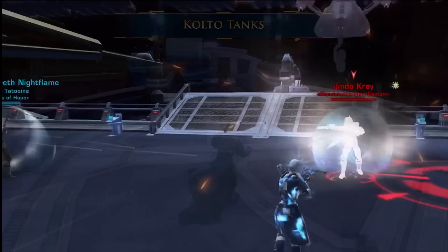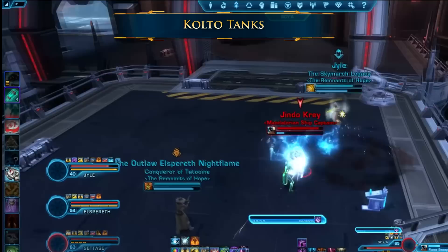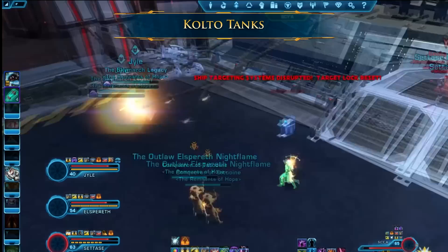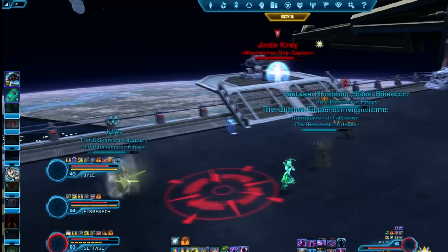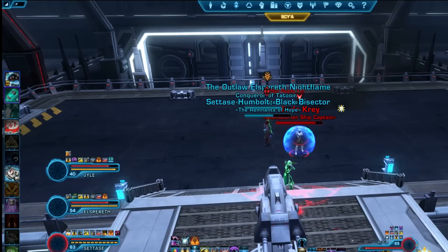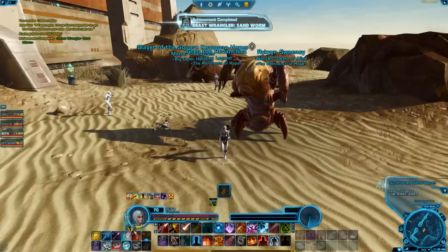Apart from using your defensive and healing abilities to keep yourself alive, most veteran mode group flashpoints also have healing Kolto tanks. These look like glowing blue boxes present during boss fights, and there are usually four available. These are one-use healing items that will give a large amount of health to the person who clicks them and a small boost in health to everyone in the group. When exactly to use them is a bit of an art, but in general, if you are a ranged player you can park yourself beside one and keep your eyes open for a good opportunity to use them to heal your group. Don't click the shiny blue thing until there's an emergency, or your group will be very disappointed that you wasted the healing tool because you accidentally thought it was a lore object.